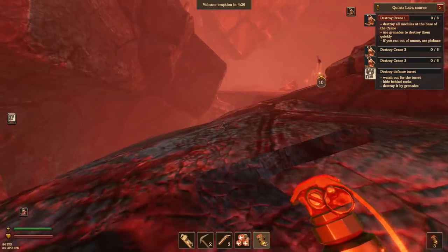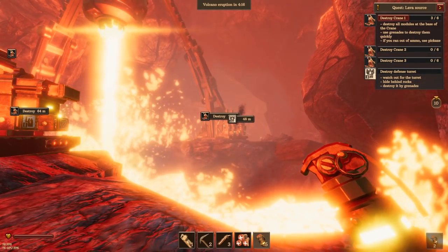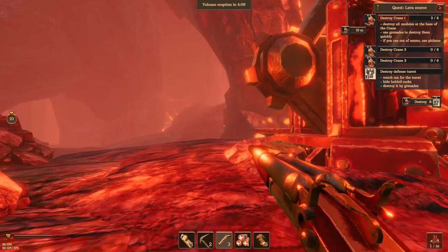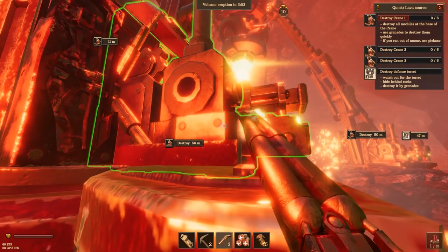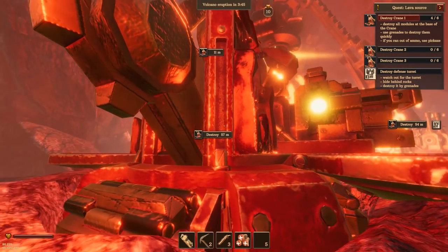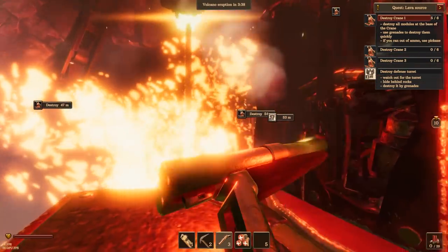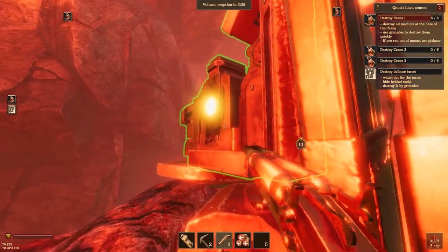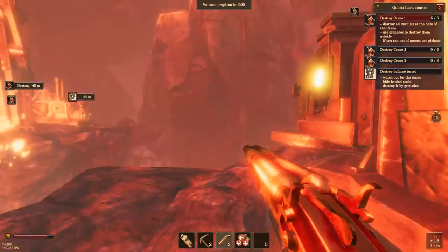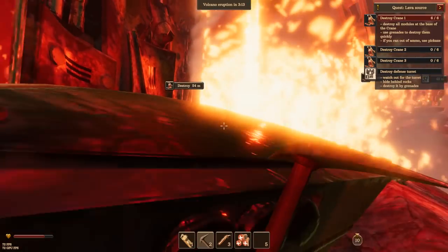How do we get over there? Four minutes - can I throw them that far? No - well that was a waste. Destroy all the modules at the base of the crane. Okay, modules that need to die. Done! All right, one more module. Hey, you shot me! This module's got a lot of health. Blimey. Done it - crane one is down!